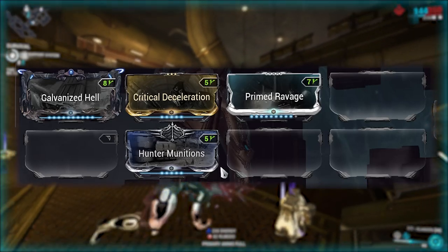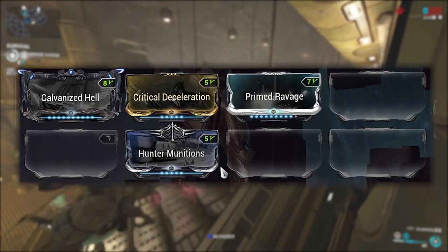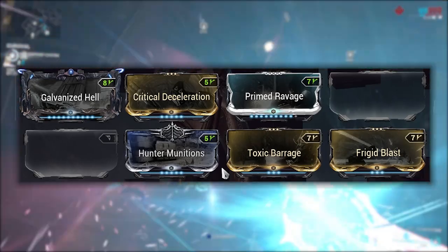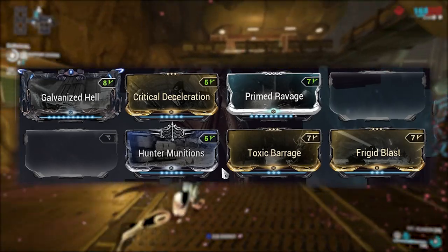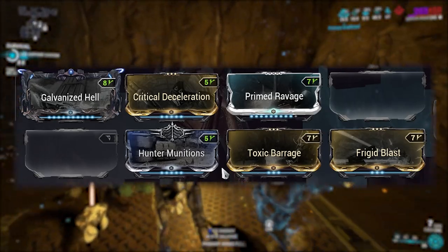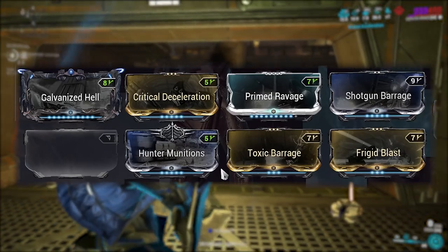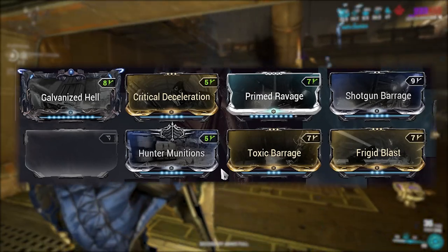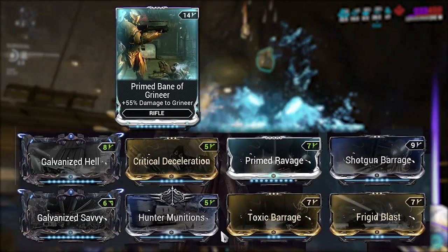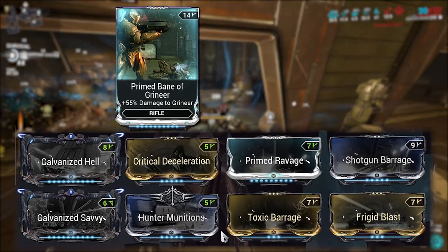The glaive will proc one of the four base statuses per explosion and also your modded elements. In this case it is going to be viral, as a single alt shot will give almost all affected targets a lot of viral procs, significantly boosting the damage of the slash procs given to us by Hunting Munitions. I also like to use Shotgun Barrage as the base fire rate is a little slow and this allows you to output those shots much quicker. Instead of Galvanized Savvy, you can slot in a Bane mod for even more damage as they are multiplicative to all damage and double dip on DoTs like slash.